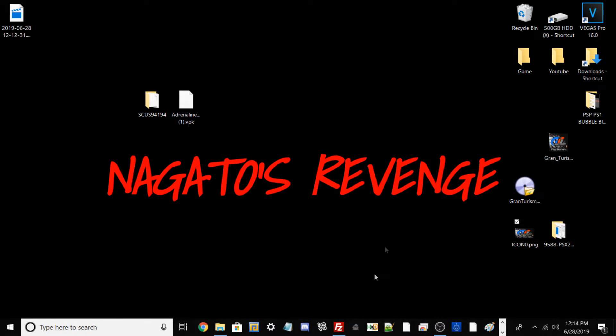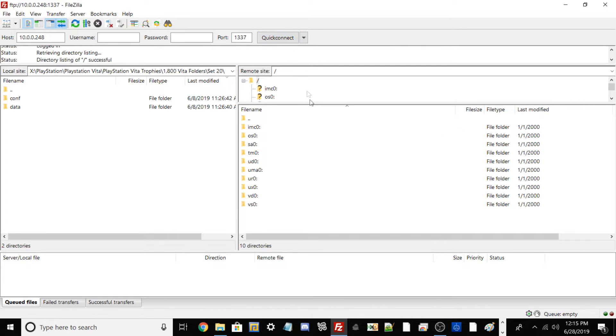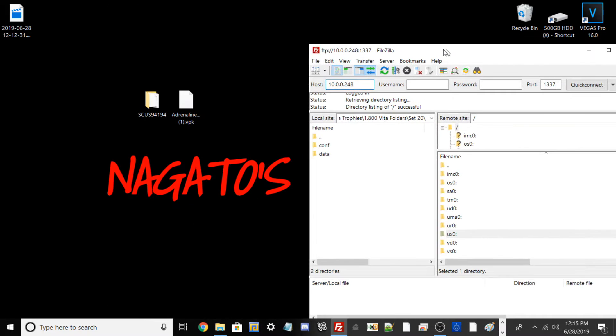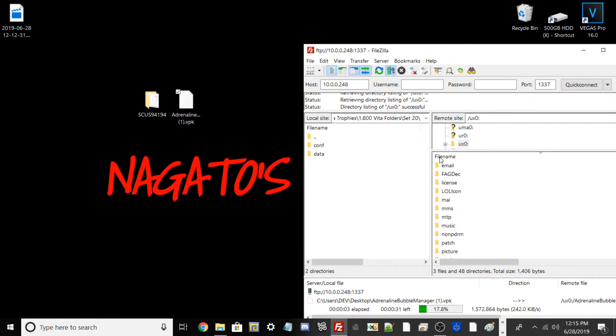Minimize the Vita display and go into the FTP client. Type your Vita's IP into the host bar — yours will be different from mine. The port is always 1337 for the Vita. Hit Quick Connect and you should see all your directories. If you don't, go into HENkaku settings and make sure unsafe homebrew is checked. Go to ux0, then drag and drop the Adrenaline Bubble Manager .vpk to your memory card at ux0.